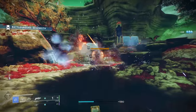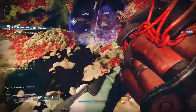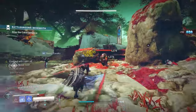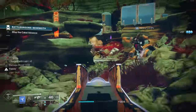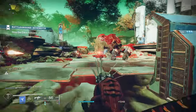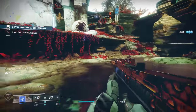Frenzy is even better than Master of Arms because upon staying in combat for that small duration, whether the gun is in your hand or stowed, Frenzy will activate — allowing you to walk around with a 20% damage buff. With Overflow on this SMG, I'm running around with 50-plus rounds in my magazine. On top of that, Frenzy boosts not just damage but reload speed, making it feel like you have Outlaw or Feeding Frenzy at all times. Frenzy applies that buff to anything and everything, which makes it even better than Vorpal.